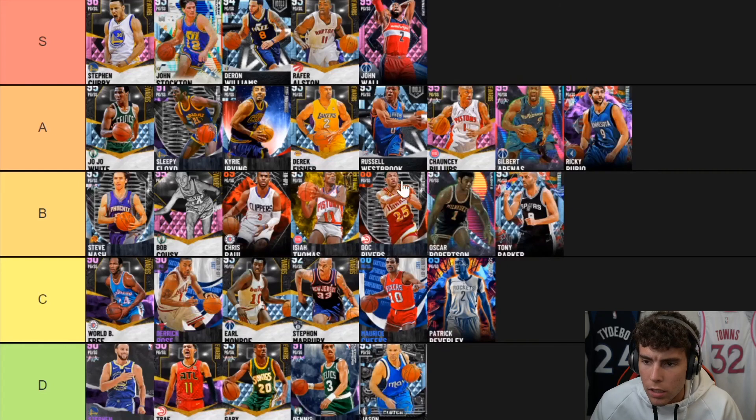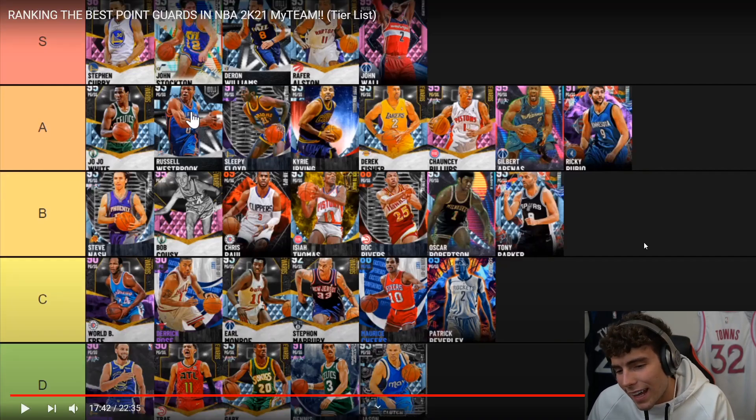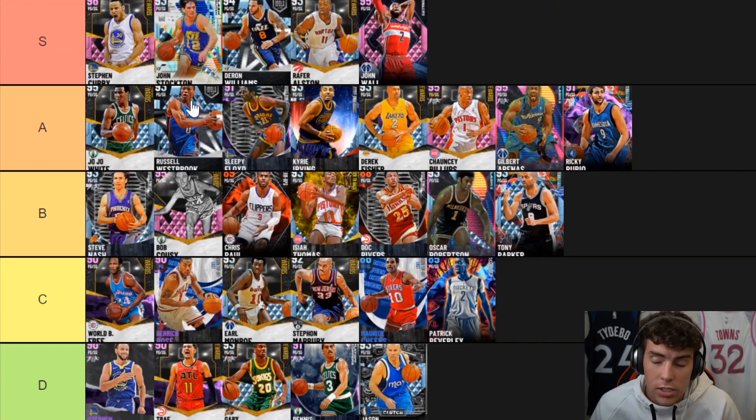Westbrook badged up is A-tier — he's one of the better A-tier players badged up. He can get like four upper-40s badges. He doesn't have hot zones and only comes with silver Quick First Step, but he's got a good release. Quick First Step gold costs less than 10K right now. Suddenly you've got a guy capable of basically being John Wall — 86 speed and a decent three-point shot. You're basically getting John Wall for 30K. Russell Westbrook is fantastic, definitely good.